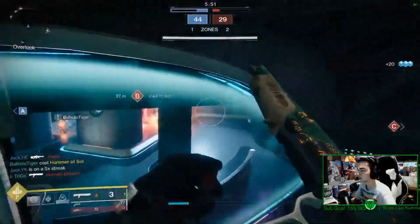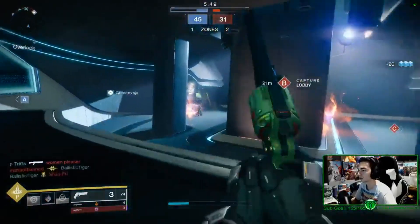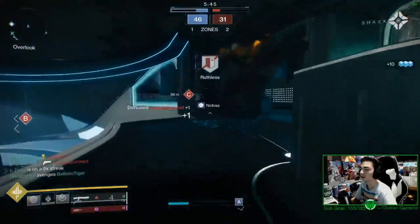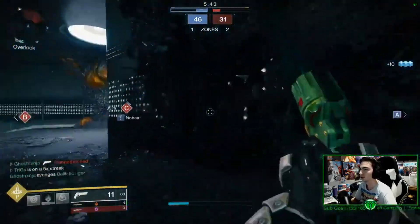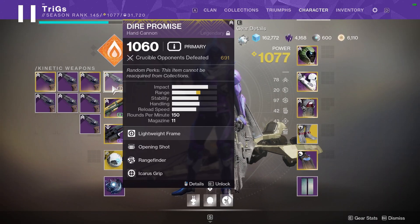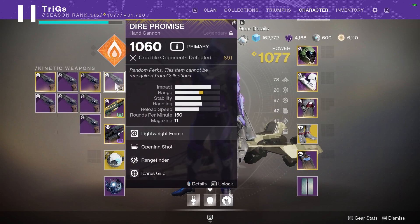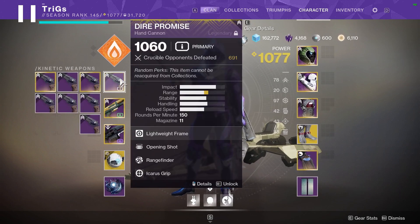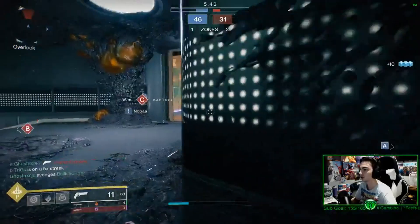Dire Promise was a random drop before, but it wasn't as common. Now, this gun is literally dropping like flies. As you can see in my inventory, I have gotten so many of them recently — about four God Rolls in total in the past month. So right now seems to be a really good time to be farming for a God Roll Dire Promise.